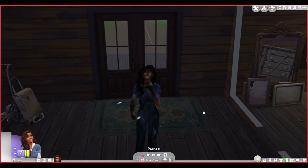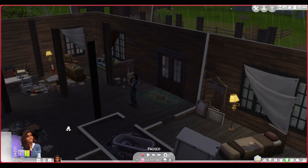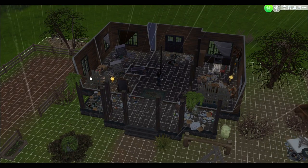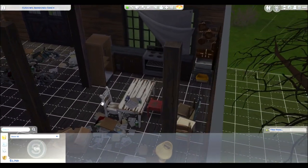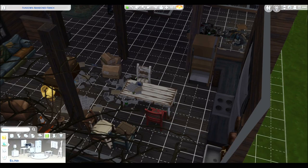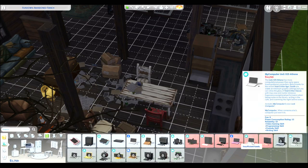This is all we have left over from buying the farmhouse. What should we do first? Let's get the laptop — we should already have that, but we're going to pretend like yeah, because she just moved out here. Let's get that real quick.